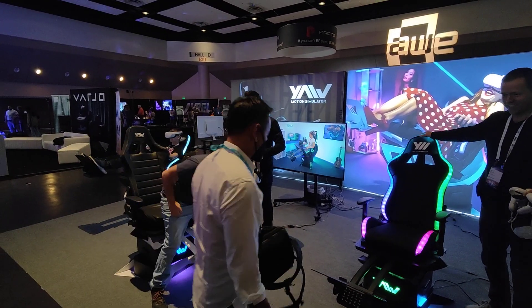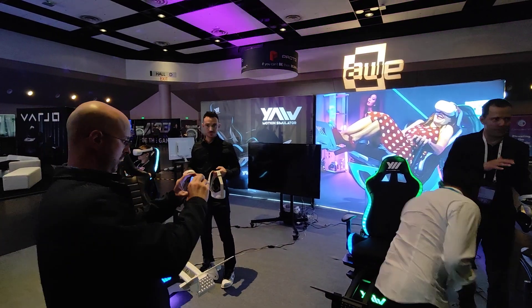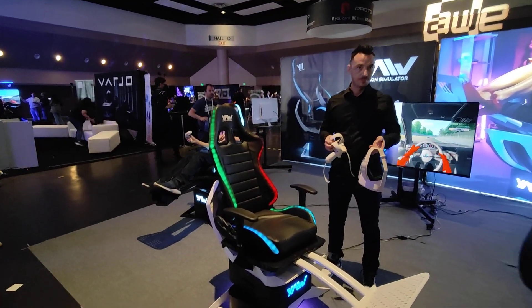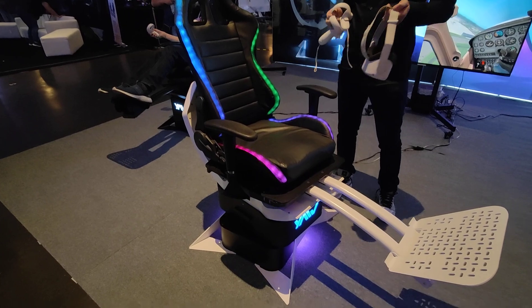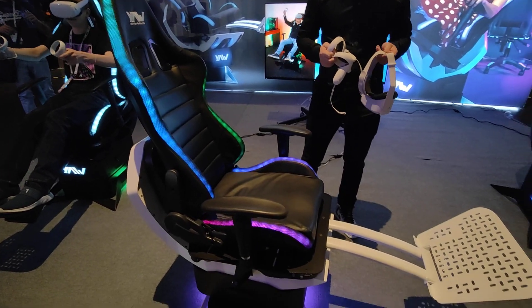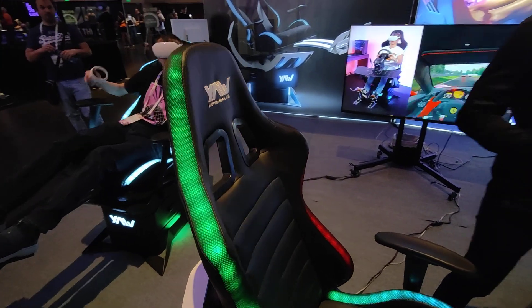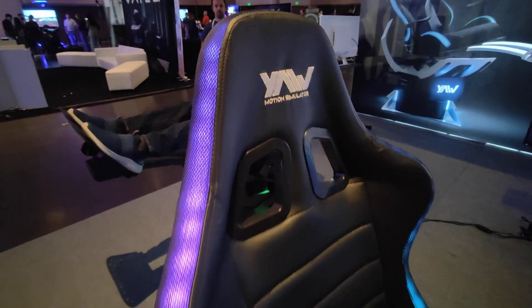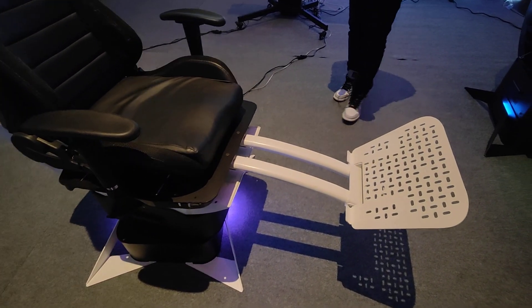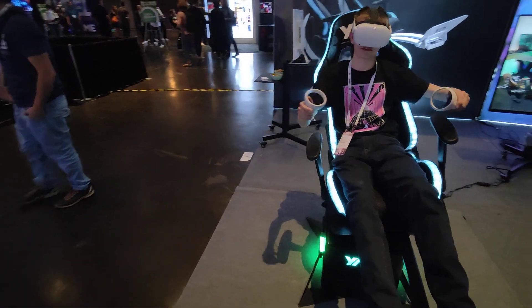Hello from AWE 2022. I'm here at the Yaw booth, the Yaw Motion Simulator booth, and this is something I can't wait to try. Look at this — this is the Yaw 2. It looks so much better than the Yaw 1. Can you remember the Yaw 1? It was this kind of like a half sphere, but now you have like an actual nice chair. Yaw Motion Simulator. This will cost you around $2,000. We're going to get more information when I do the interview, but I simply wanted to show you how cool that looks first from the outside.